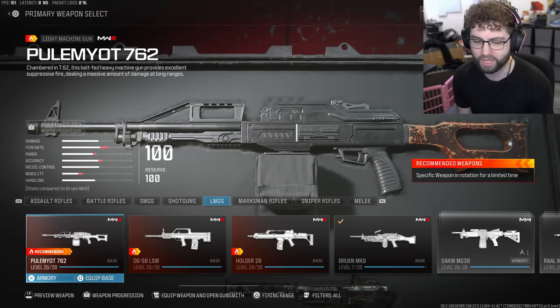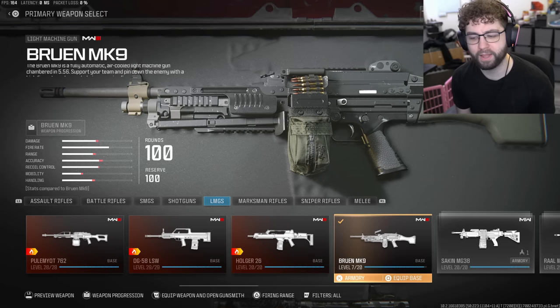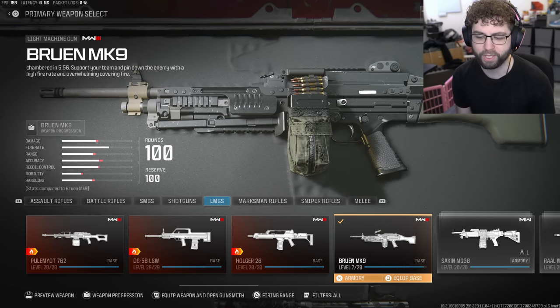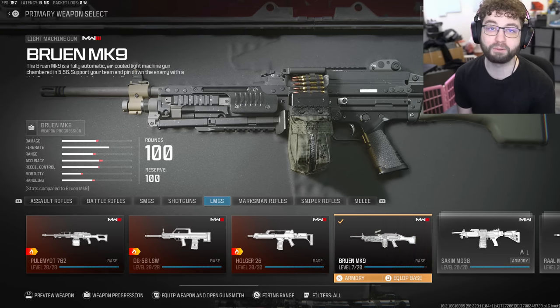I ended up unlocking all of the Gilda challenges for these three LMGs. Now I'm working on the Bruin, and the thing that I was doing yesterday was basically leveling it up through zombies and then going into multiplayer to do the challenges and bang them out real quick because my skill base was absolutely off the chart.